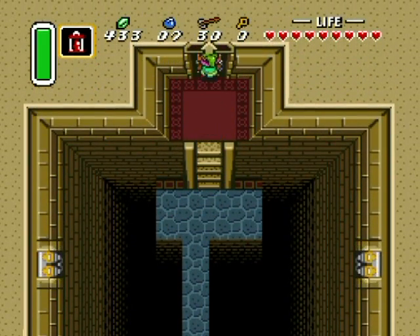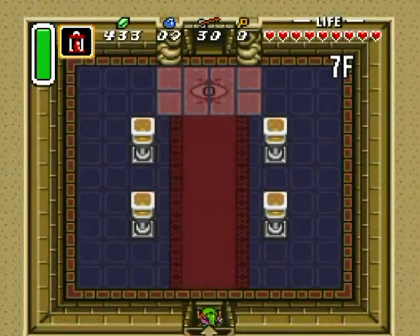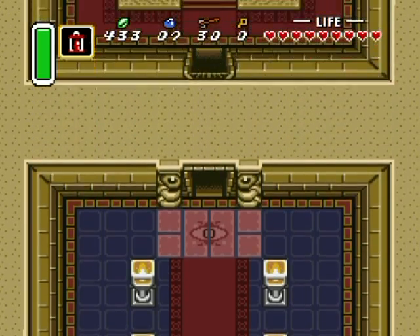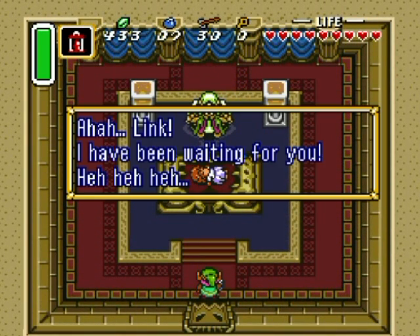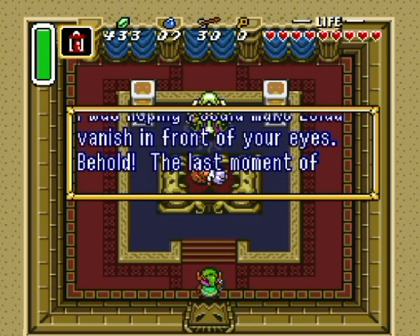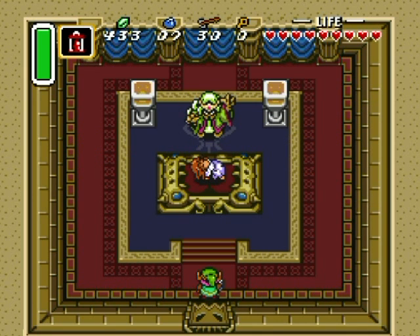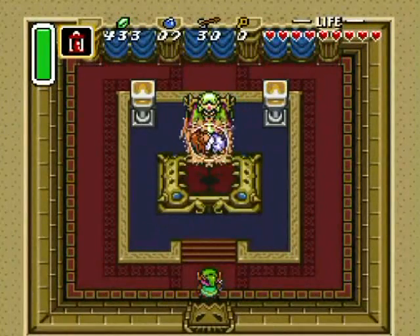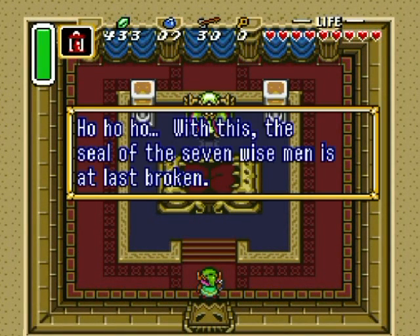Next floor. Foreboding sounds. Agahnim: 'Link, I've been waiting for you. I was hoping I could make Zelda vanish in front of your eyes. Behold — the last moment of Princess Zelda!' Link, go up there and stop it — whack him with the sword a few times even though he's invincible, just to distract him or prevent that seizure-inducing flashy screen effect.